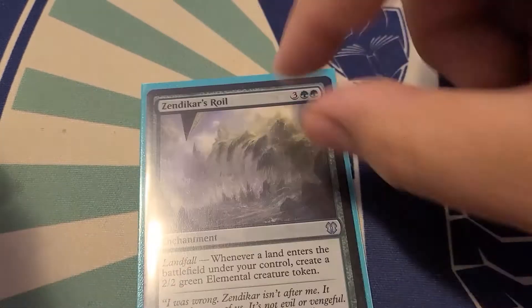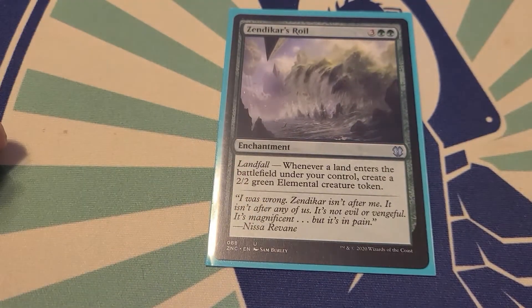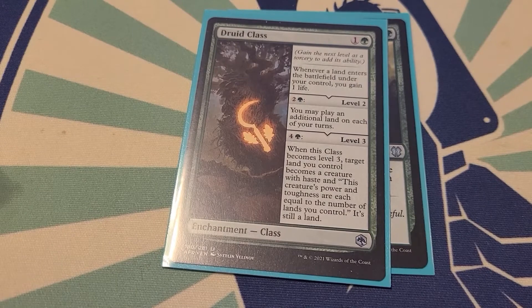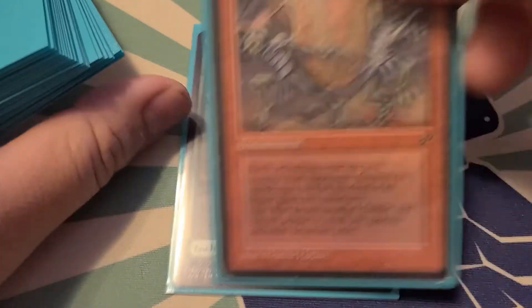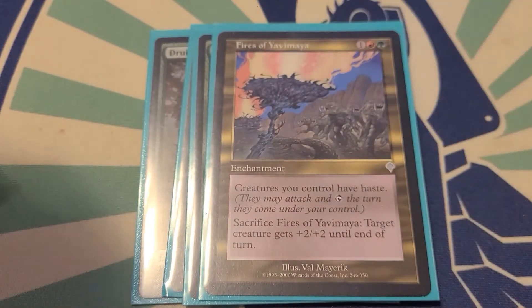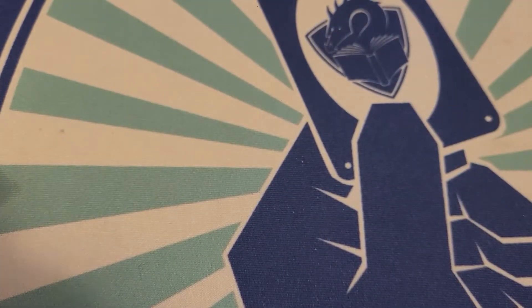Enchantments for this deck: we got Zendikar's Roil — probably the best enchantment in the deck — and it creates a 2/2 elemental every time you play a land, so in a landfall deck I wonder how many lands we're gonna play. Druid Class, Goblin War Drums to give everything menace, Glorious Anthem, Fires of Yavimaya. And that is our enchantments — not too many of them, but just a few.